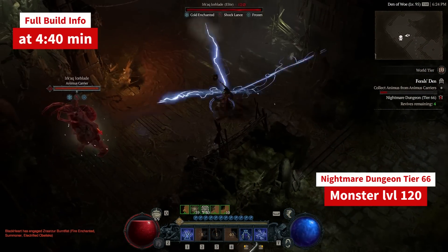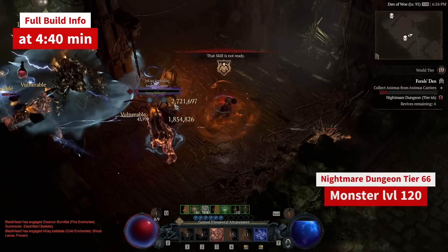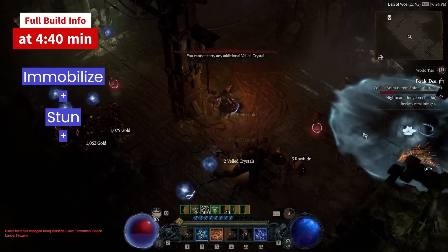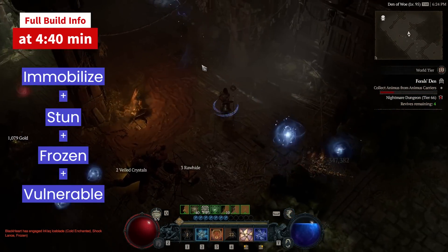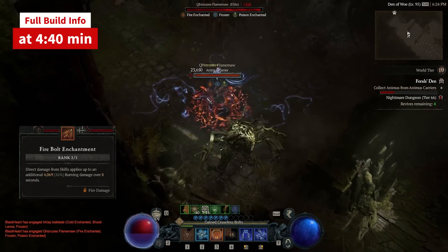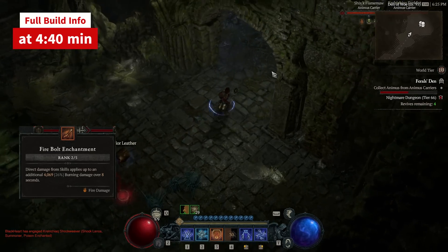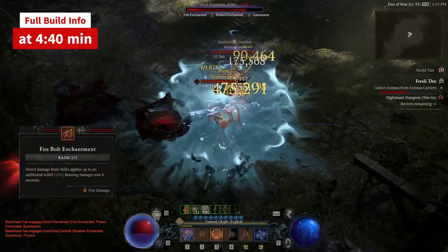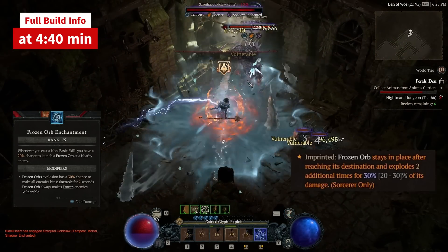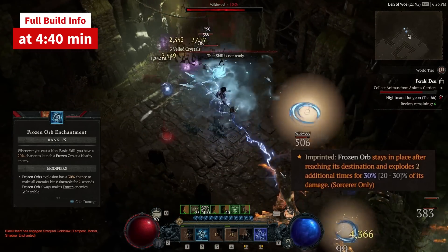The core parts of the build and how it makes chain lightning hits reach 6 to 8 million crits during combo: immobilize, stun, frozen, vulnerable, enchantments. First, fire bolt — for its extra DPS synergies and as one of few options the Sorc has not conditioned by crowd control. Second enchantment, frozen orb, coupled with the Frozen Orbit aspect, gives us a 30% chance times three to apply vulnerable on every trigger of the enchantment.